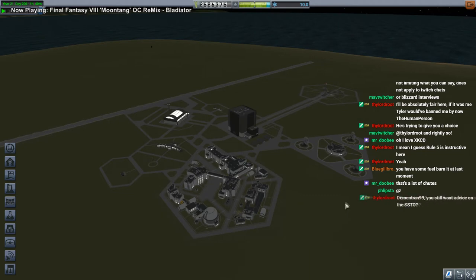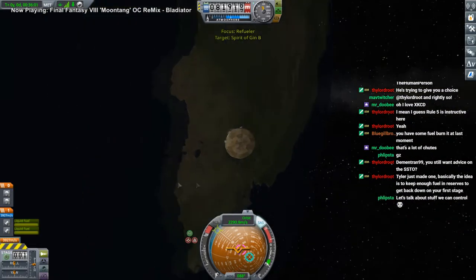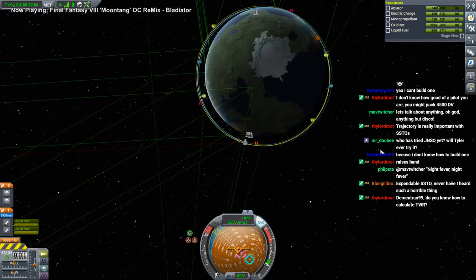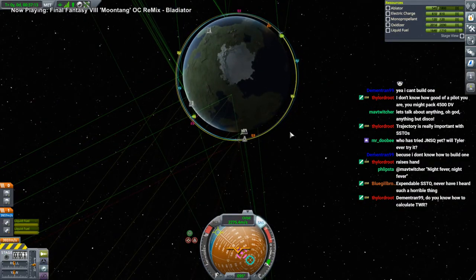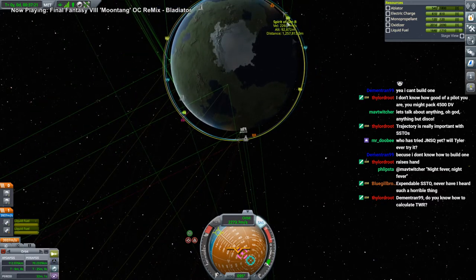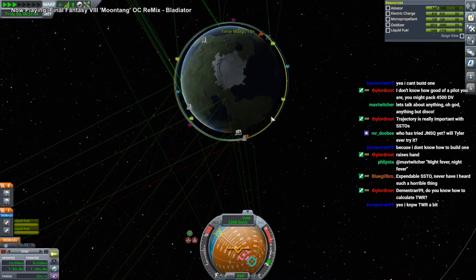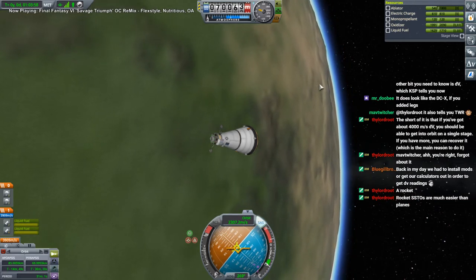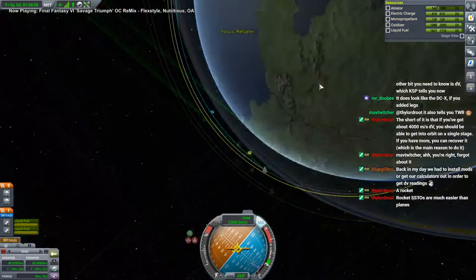Let's talk about SSTOs. Getting back down is a bonus - technically single stage to orbit doesn't include the coming back down part. I think I should have put another reaction wheel on here, this thing is pretty slow to turn. Should we be in a higher orbit? The plane is more in front than behind. At our periapsis we'll drop our orbit down and try to catch up like that. The problem with planes is you're using jet engines and you can't get a good read on the delta-v - rockets are much easier. With a plane you have to have experience and an idea of how much jet fuel you need.